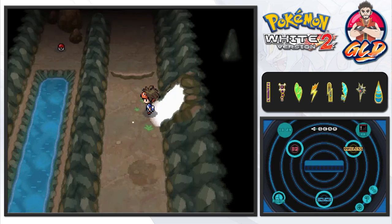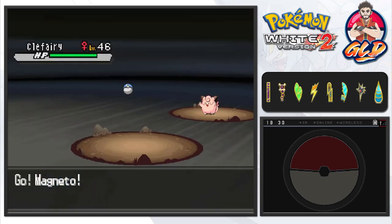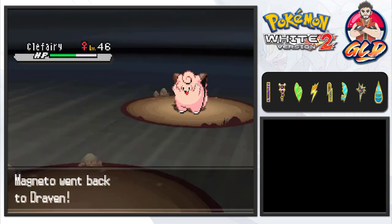Here we are in the Giant Chasm. The last time we were in the Giant Chasm was in Pokemon Black and that one was a little interesting. Look at this — we found ourselves a Cofagrigus! Pretty cool, pretty awesome.